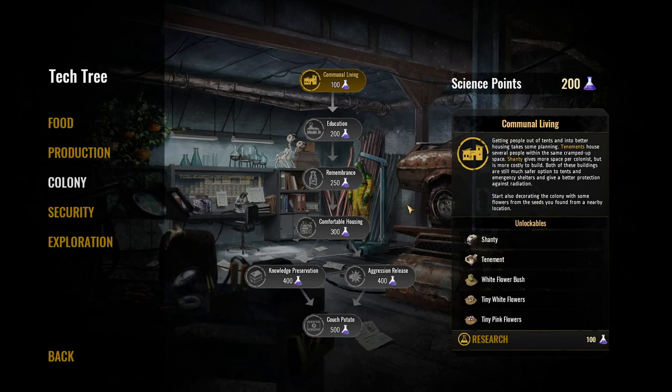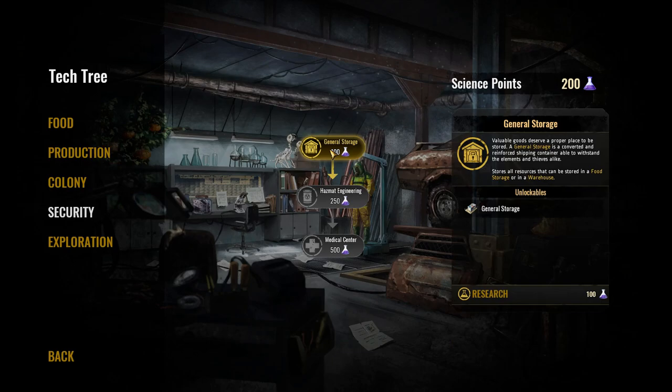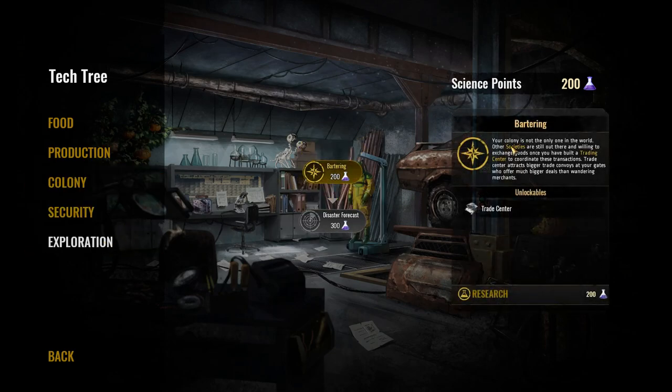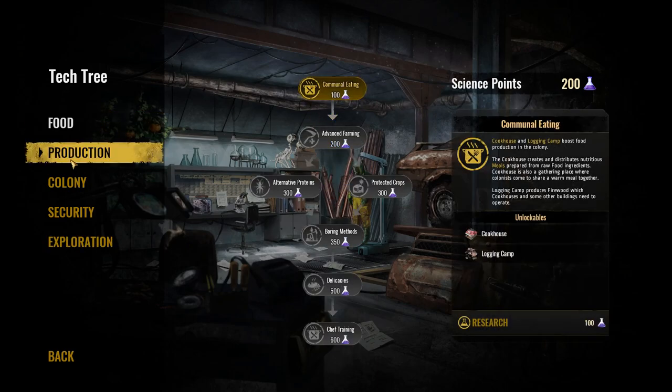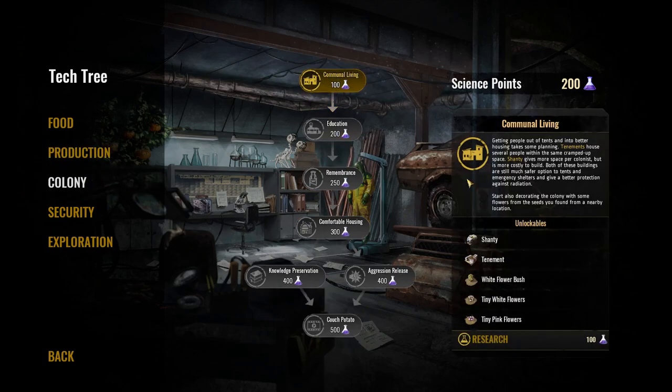We have communal living options: tenements house several people in cramped space, and shanties give more space for colonists but are more costly to build — both are safer than tents and emergency shelters with better radiation protection. There's also general storage — a converted and reinforced shipping container that stores all resources — and a bartering trade center.